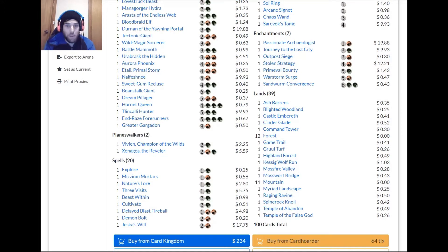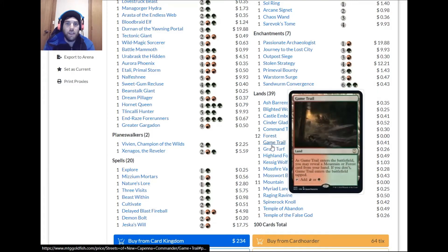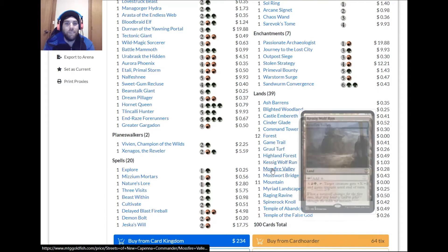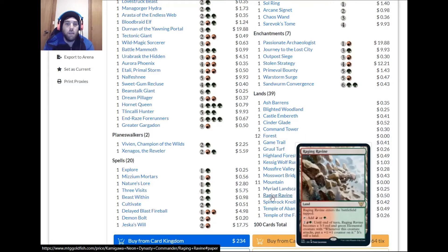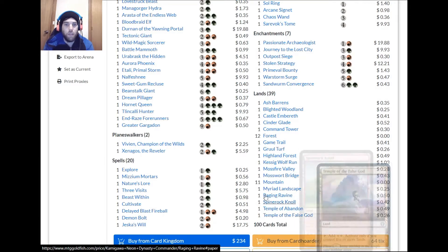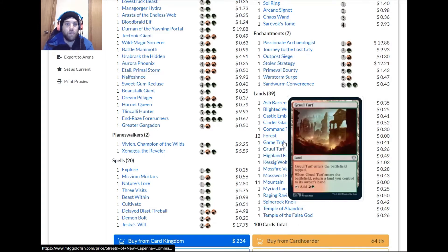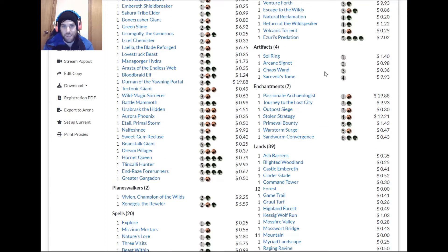No matter your budget, take out the tap lands you don't need. Myriad Landscape, Raging Ravine, Temple of Abandon, Temple of the False God, Gruul Turf — all that can go. Even if you have no budget, just put in some basics. You really don't need these.